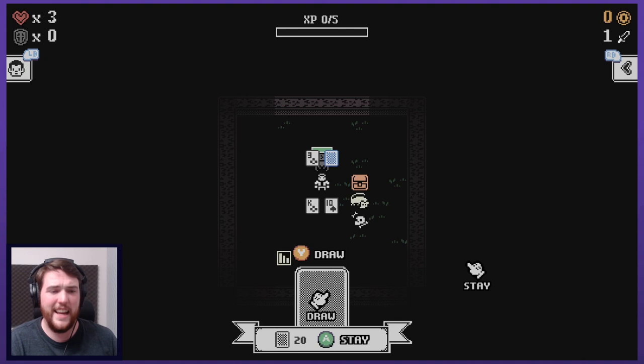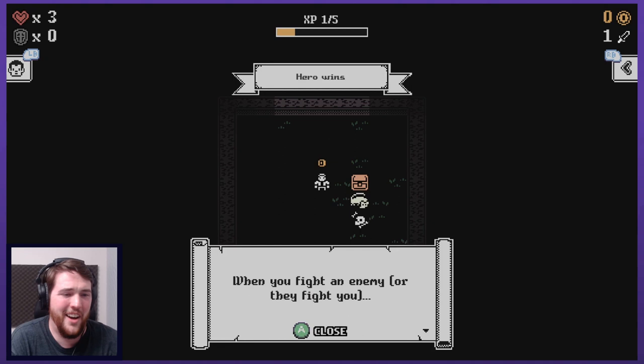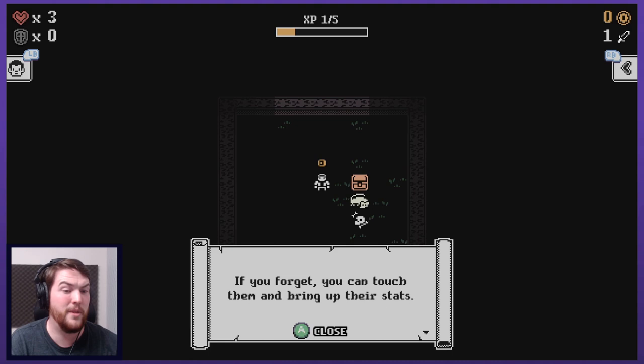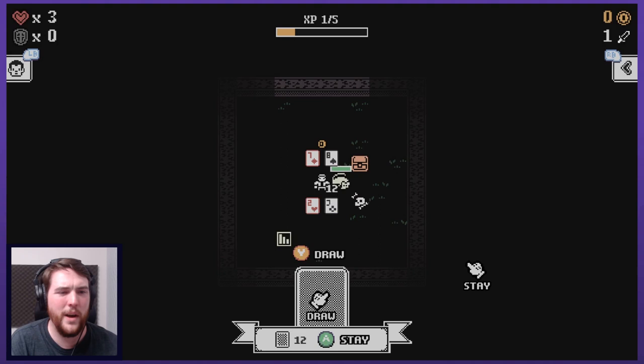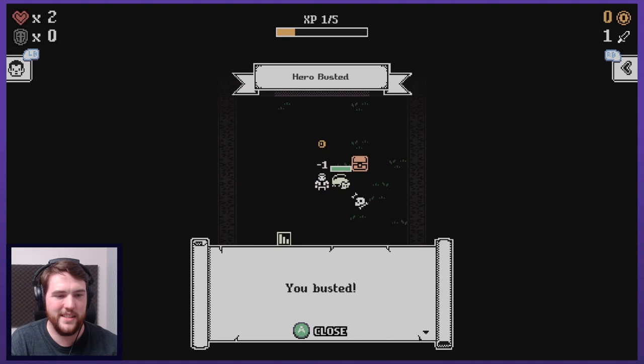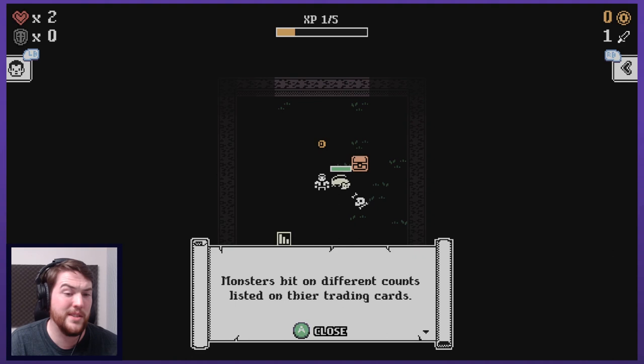He started with a 10 so I'm going to stay - super-duper stay, there's no reason not to. When you fight an enemy or they fight you, you discover their special abilities and play style. Little rat - a generic rat, not giant or anything, pretty standard. Rats everywhere. They play their hand face up, won't take any cards. He has a 15, I have 12. I need to draw and I busted, so I take damage.